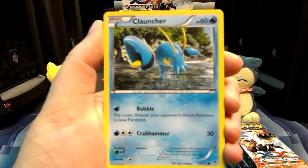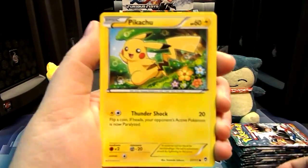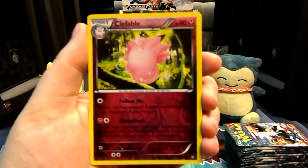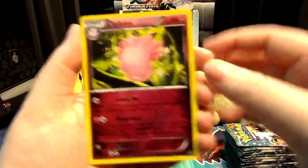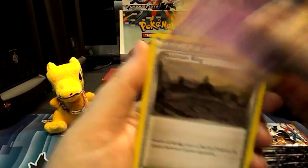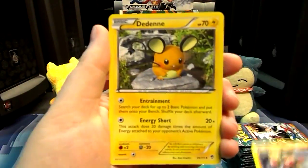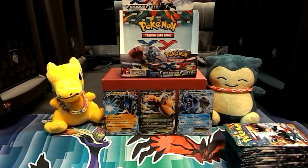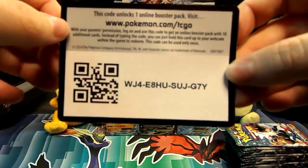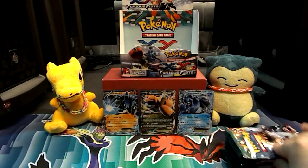Alright, we have a Clefairy. We have a Clauncher, a Pikachu, a Gothita, a Machop, a Reverse Clefable, and a Gothitelle Rare — isn't it cute? Then we have a Mountain Ring, a Hitmonchan, and a Deden. Not a great start, but not a terrible start. And here it is — there's your code card. Enjoy. Fight to death, whatever you want to do, it's up to you.